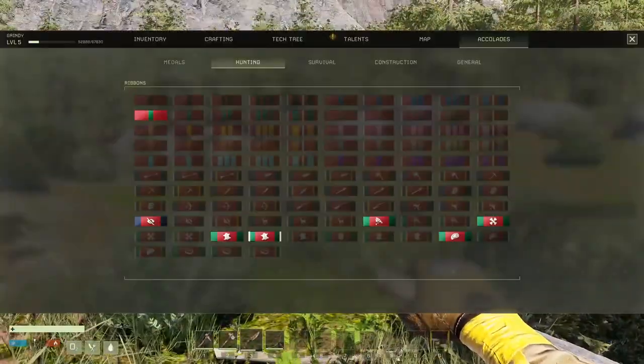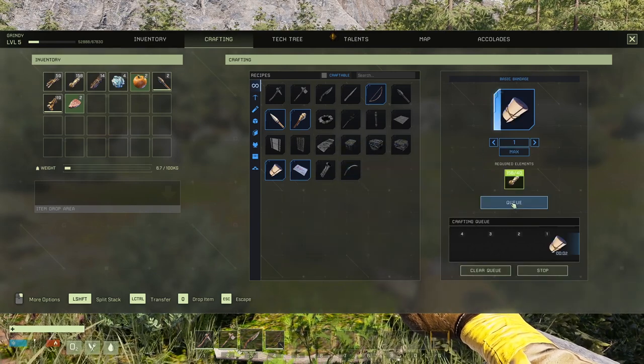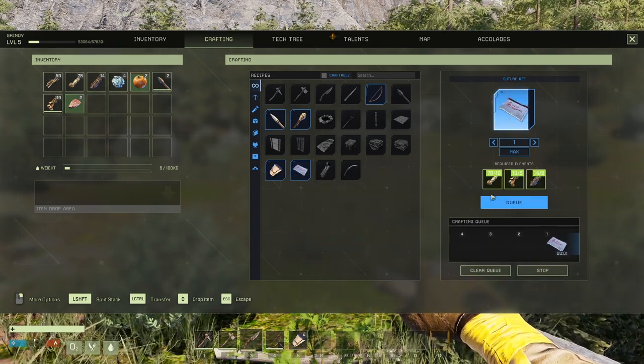We should probably make some bandages as well — you never know when you'll need a bandage. And a suture kit — sure, we'll make one of those just in case we get mauled by a bear.